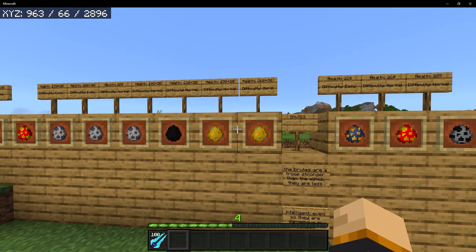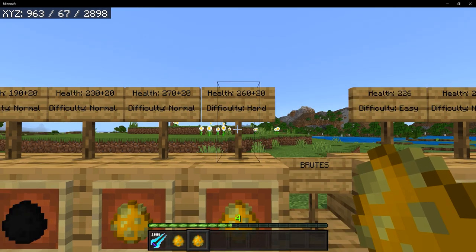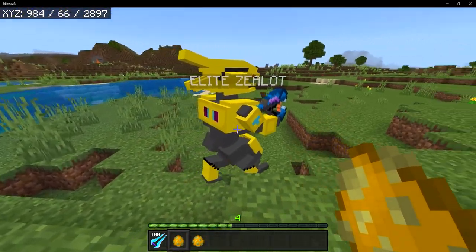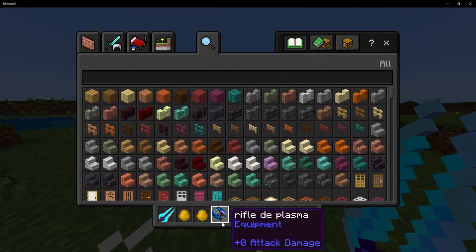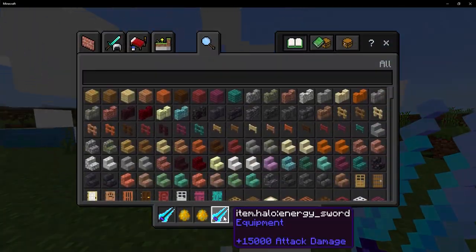We're now down to the final two Elites, which are the Elite Zealot. The Elite Zealot has 270 plus 20 HP and spawns on normal difficulty, while the Elite Zealot E has 260 plus 20 HP and spawns on hard difficulty. These Elites are going to be wearing golden armor. The regular Zealot will have a plasma rifle, while the Elite Zealot E has an energy sword. The Elite Zealot will drop a plasma rifle and a plasma grenade. The Elite Zealot E will drop one energy sword.